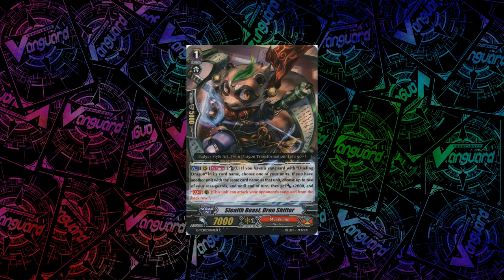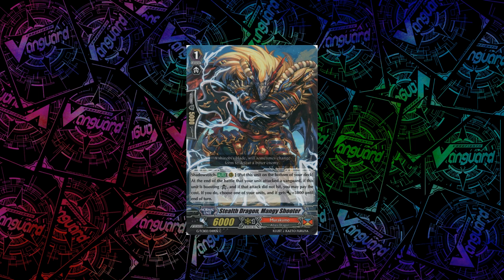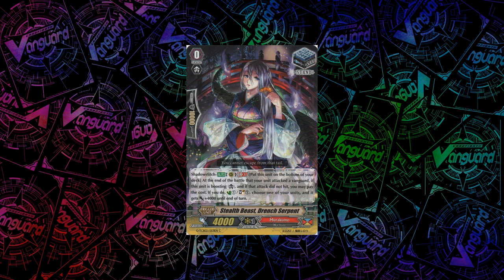Next up, I believe this is the last piece of Dueling Dragon support in Drawn Shifter. He has an act once-per-turn skill — you can Counterblast 1 if you've got a Dueling Dragon vanguard, choose one of your units, and if you have another unit with the same name as that unit, you choose two of your rearguards, give them plus 2k and the skill they can attack your opponent's vanguard from the back row. Dueling Dragons just get a bit of back row attacking — that's pretty much all this card does. Also, Mangish Shooter — his skill is at the end of the battle your unit attacked the vanguard, if this unit is boosting and the attack didn't hit, you can put this unit on the bottom of your deck — if you do, you choose one of your units and give it plus 5k until end of turn. The final new card is Stealth Beast Drenched Serpent, the new stand trigger: at the end of the battle your unit attacked the vanguard, if this unit is boosting and the attack didn't hit, you can put it on the bottom of your deck — if you do, you Countercharge 1, Soulcharge 1, and give one of your units plus 4k. A really good stand trigger that goes back to deck to generate advantage later.